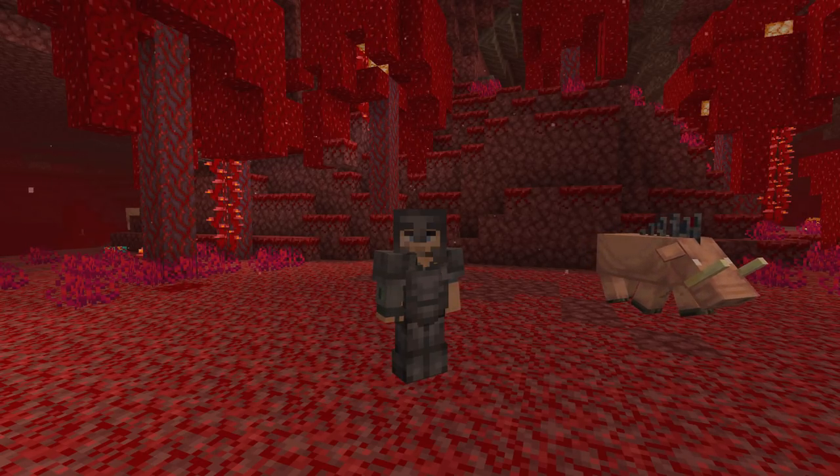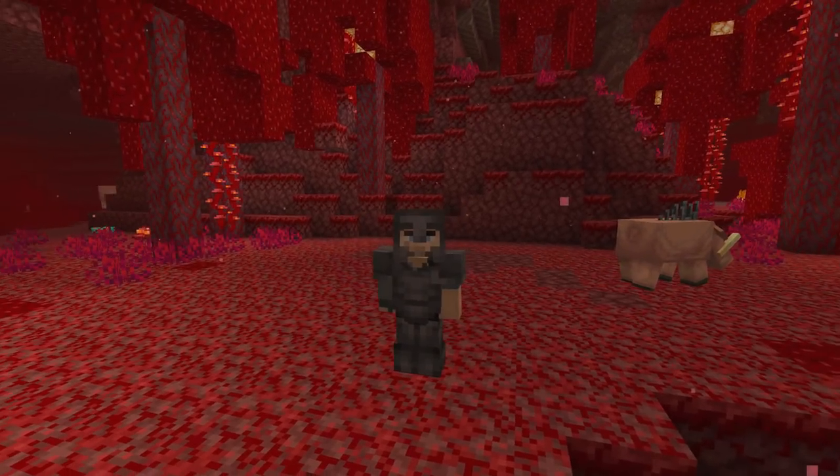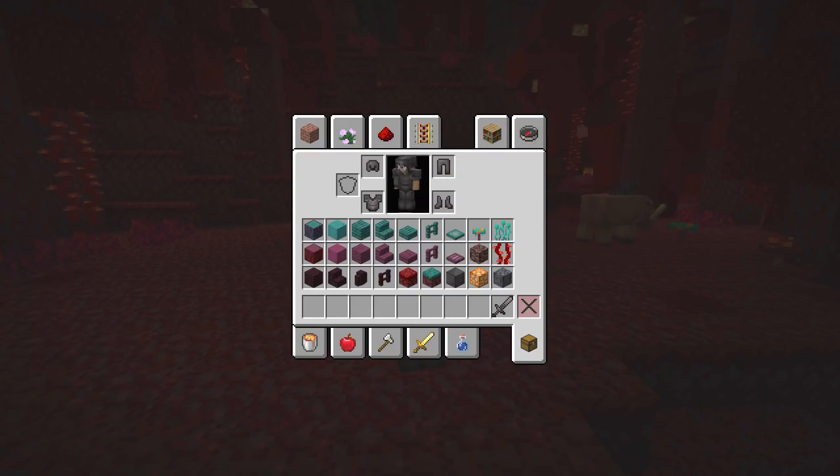I gotta play with it, we're gonna do a little let's build here with you guys. We have a lot of new blocks - check this out. We're wearing some netherite armor, the best armor in the game. Look how beautiful this is! We can actually use that as decoration for builds. We've got warped stem blocks, warped stripped stem blocks, they're so amazing, all these warped planks.